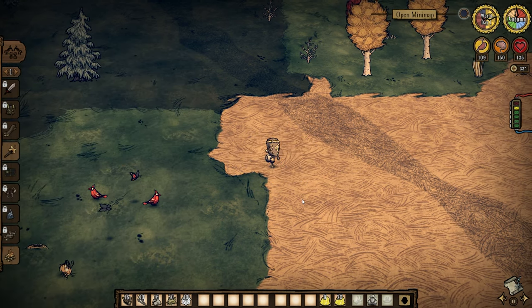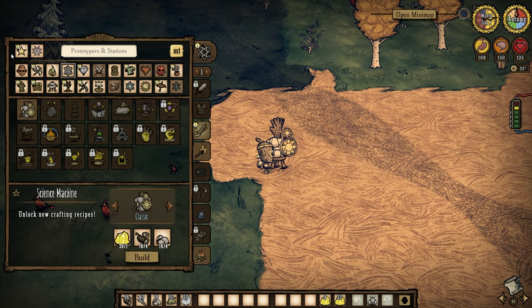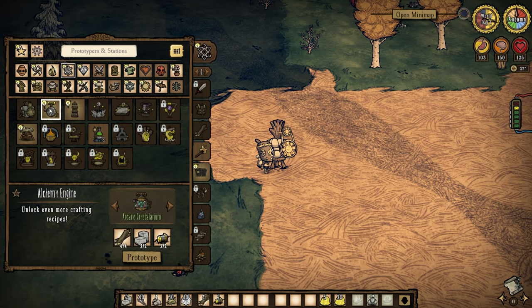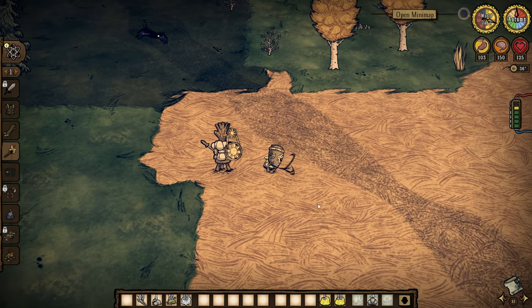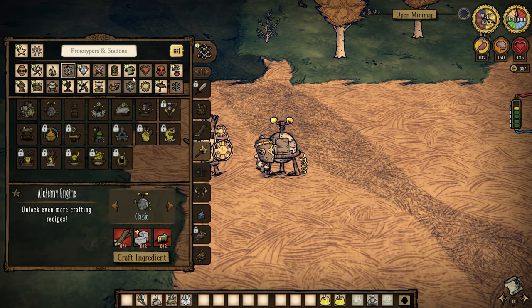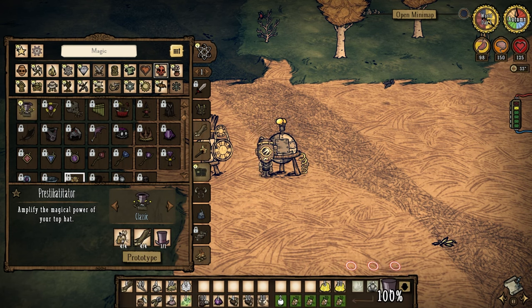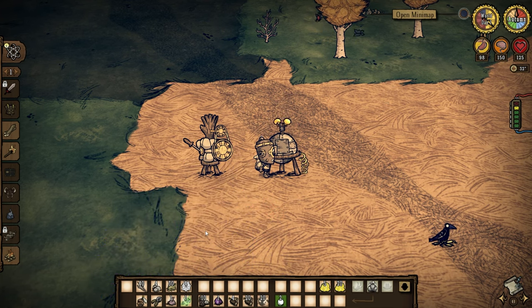This game doesn't really have a tech tree, but it does have science machines and magic machines that will allow you to craft the vast majority of the items in the game — pretty much any of the actually good items. If you ever feel stuck in the early game and don't know how to progress, this is one of the easiest things you can do. Start with a science machine, then move on to an alchemy engine, Prestohaditator, and shadow manipulator.